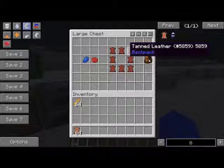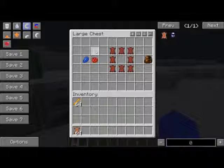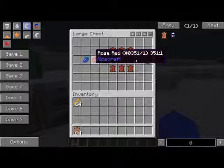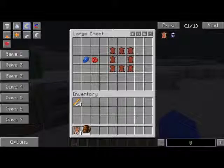What you do with tanned leather is stick it in the crafting table just like you would with regular leather, and you get a big backpack, which is double the size of a regular backpack — like two inventories. You can also use dye in the middle to color it.